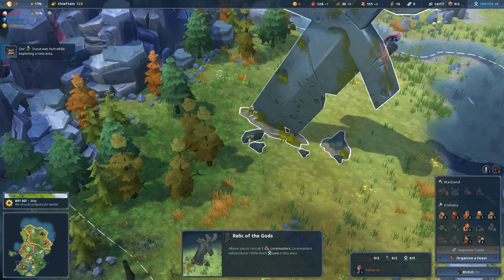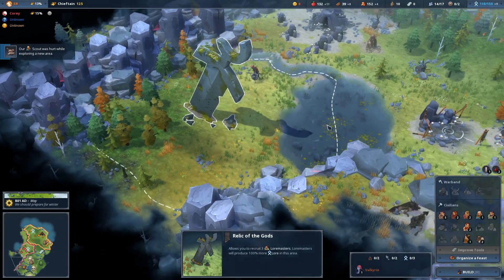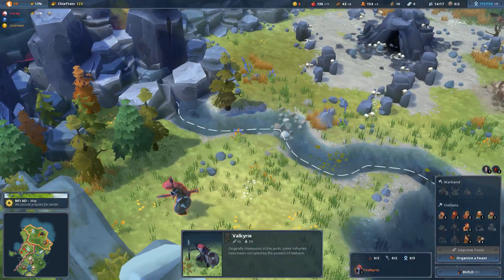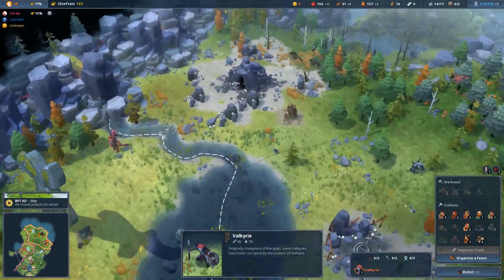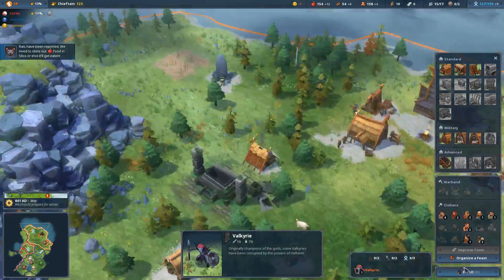This is a relic of the gods - it allows you to recruit three lore masters, and lore masters produce double lore in this area. And there's fish here! This is a good region, we've gotta get over here. Some Valkyries have been corrupted by the powers of Helheim. We're going to have to get a functional military going at some point, but right now we're still in the early resource phase of the game.